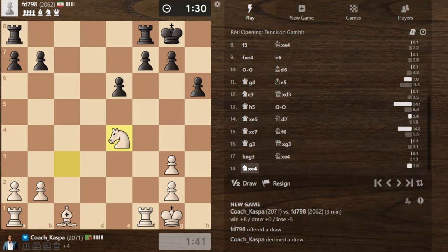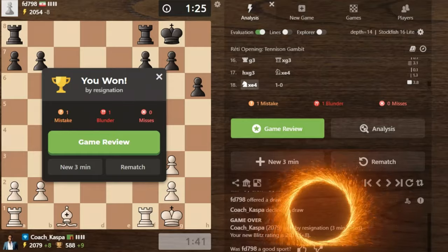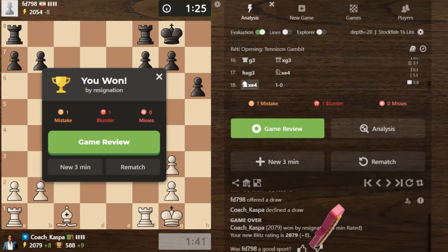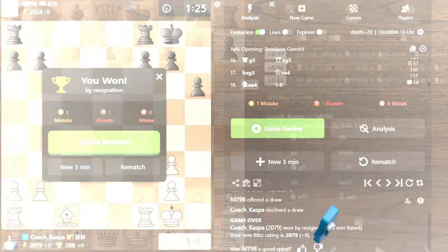So game number two — I just want another game with pre-moves. My opponent just resigned, which is a sign of respect. Thank you so much. Now it is time to do a quick analysis. I'll be slow just to run you through the moves, ensuring that you understand what I was doing.